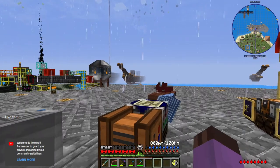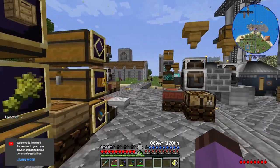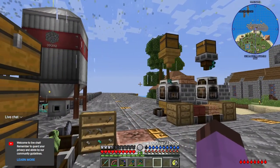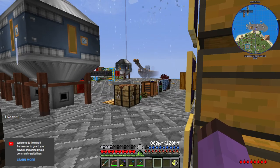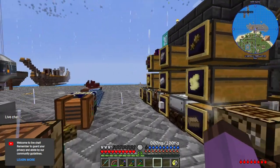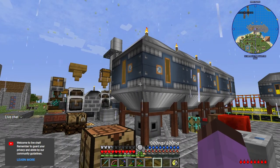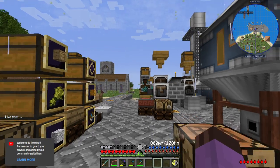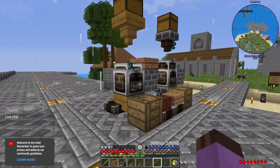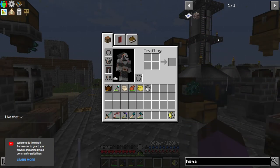They all kind of feed into each other so we're going to need to do a bit of all of them at the same time. Getting more resources in would be the most advantageous. One resource I'm going to need a lot of that I can't really mine well — I do have a liquid iron spot but I want to use that for steel — so I'm probably going to need another excavator. If I go with a hematite or limonite excavator, that's going to need a dedicated crusher.